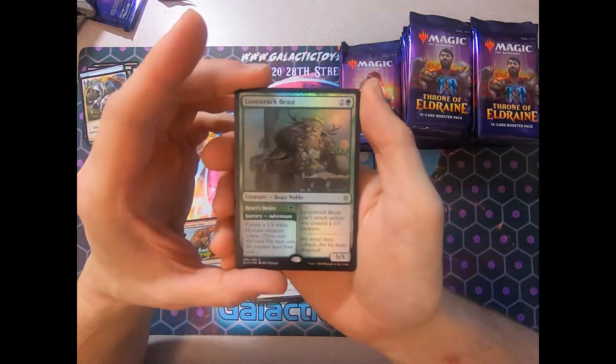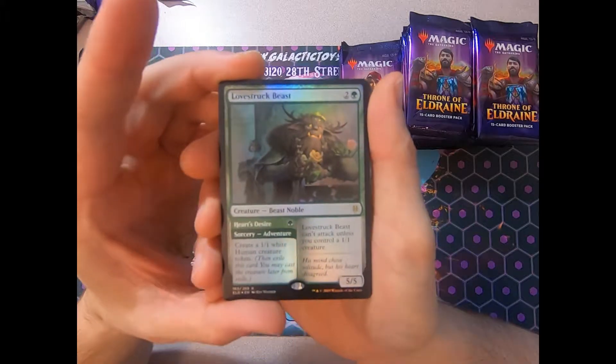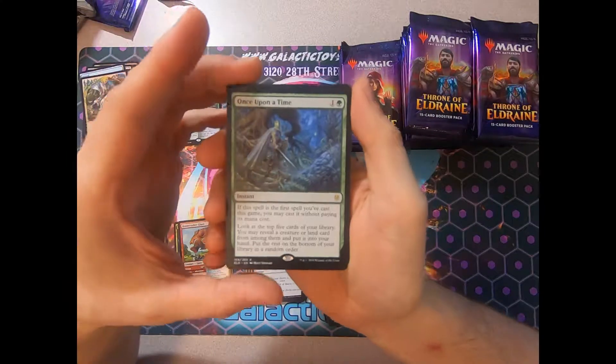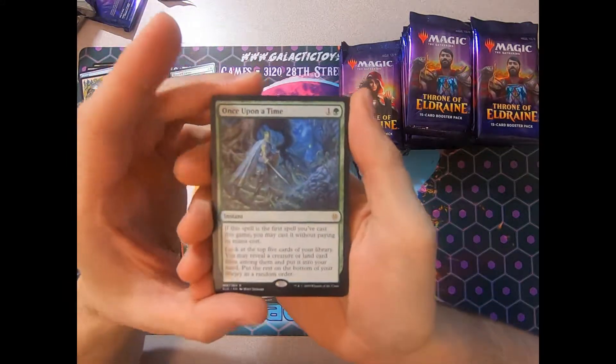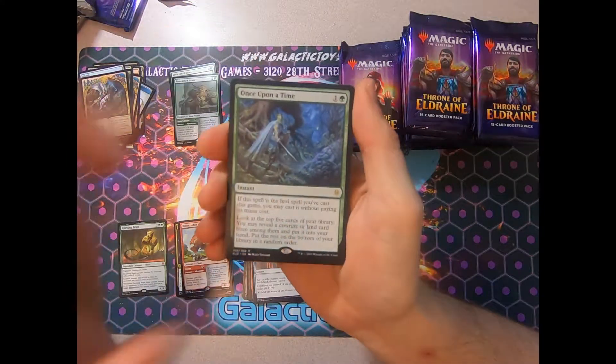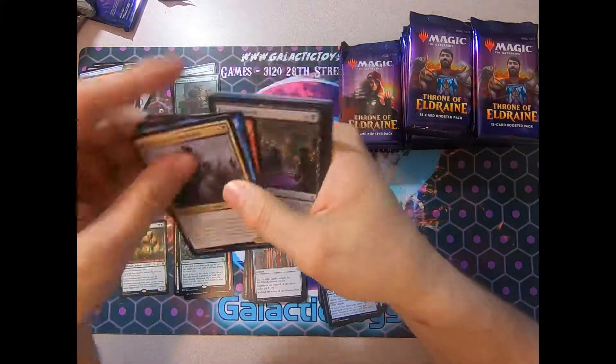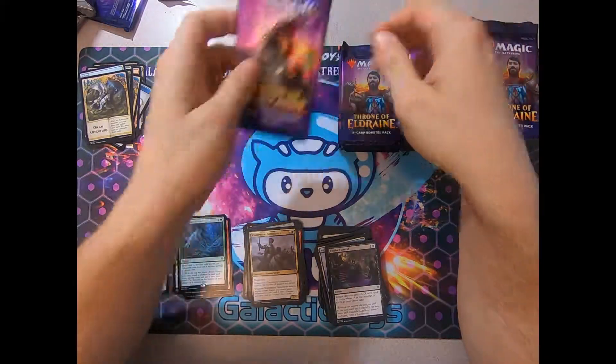And we have a foil rare — a foil Lovestruck Beast. A 5-5 for three usually sounds like it's a good deal. Our normal rare: Once Upon a Time. I'm a big fan of this card. I think any card that you can cast for free is definitely going to be played somewhere. Very happy about that, Once Upon a Time.